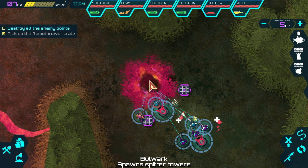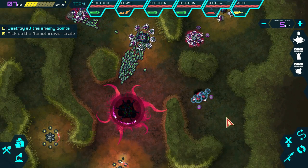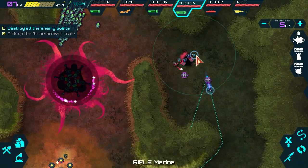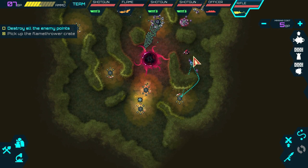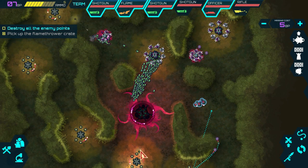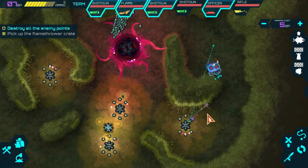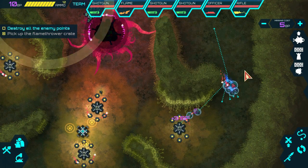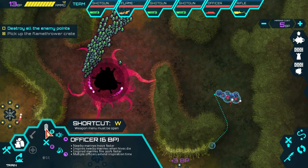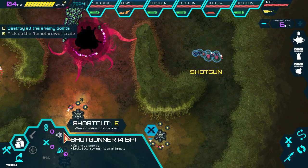I believe in you guys — there's one down. We need these points. I'm not entirely sure one turret will hold, but they all have mini turrets now so it'll be okay. Let's take out the one in back — I think that's our best bet. We've got some extra build points; let's get everyone a shotgun and hire another marine with a shotgun.